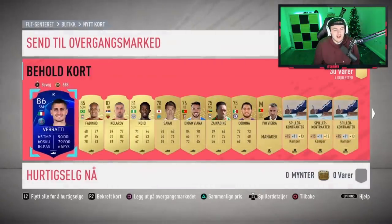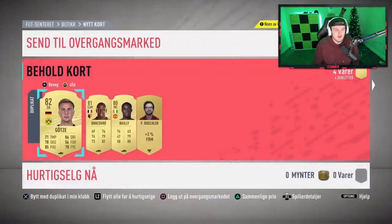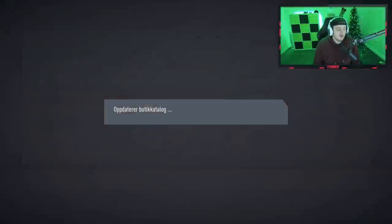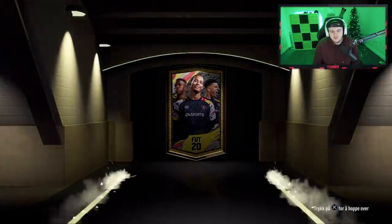I mean only 86, but we'll take that. At least it's an actual walkout. And Fabinho in the same pack — that's actually not bad! It's a good pack. We'll take that. Anything in the dupes? Not really, but that's not a bad pack at all — walkout Fabinho in the same pack. Pretty decent. Fabinho is only worth about 30-40k now, but it's still pretty decent. Coins is coins.